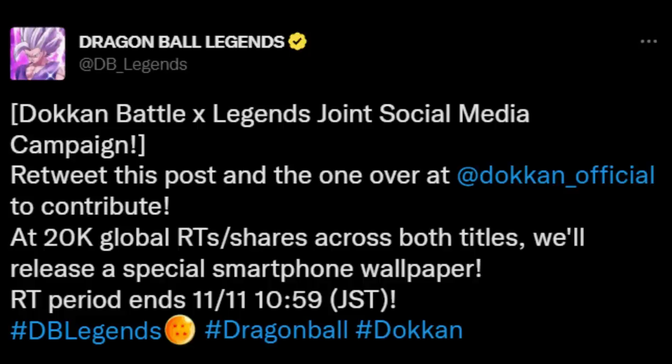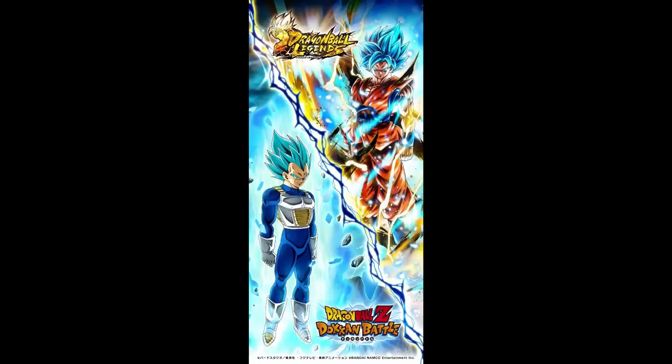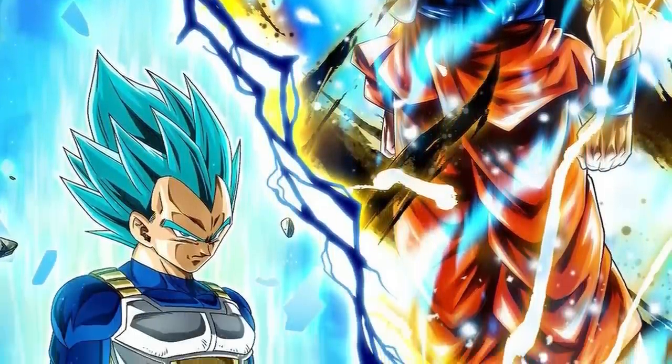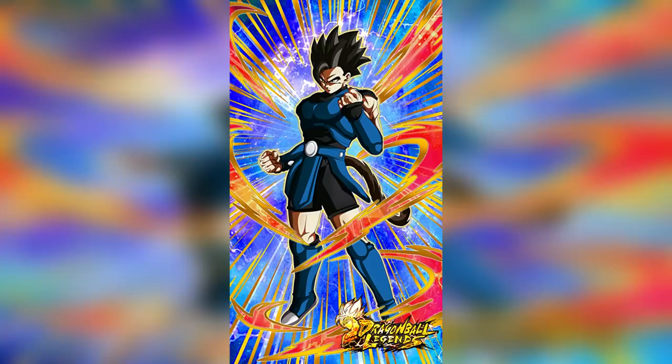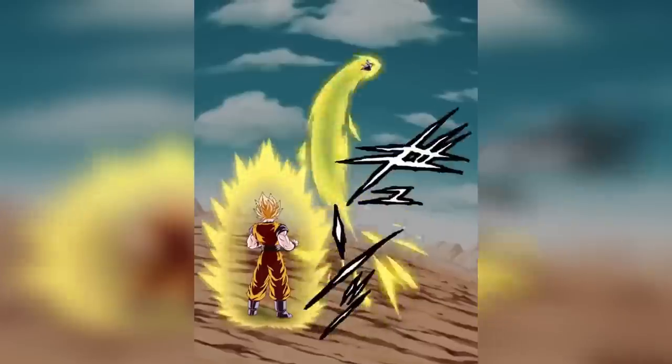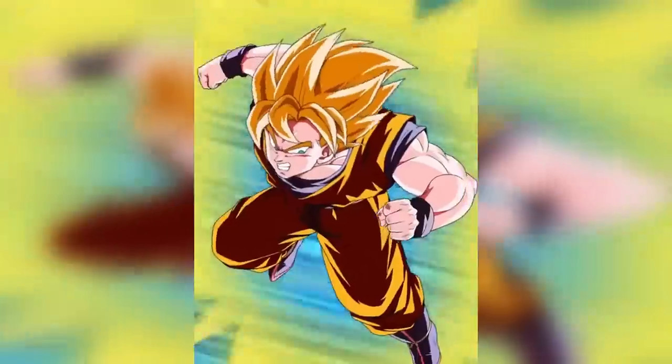There was a Dokkan Battle and Legends joint social media campaign — retweet the post on both accounts and at 20k global retweets they would release a special smartphone wallpaper. Honestly, a Dokkan and Legends collaboration wallpaper was slightly disappointing, but it gives hope we could get a real collab in the future. Something like making Shallot a Dokkan unit sounds very cool, and maybe for Legends, making a Goku and Gohan unit with the Dokkan original animation. There are many things they could do with this collab.